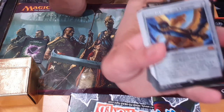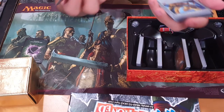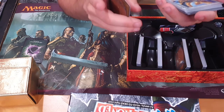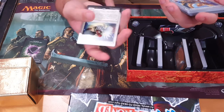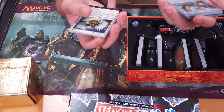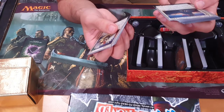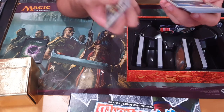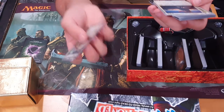Sword of Dungeons and Dragons. Equipped creature gets plus two, plus two and has protection from rogues and clerics. Whenever the equipped creature deals combat damage to a player, create a four-four gold dragon creature token — which we have — and roll a d20. If you roll a 20, repeat the process. Knight lifelink — damage dealt by knights you control causes you to gain that much life. So knights get lifelink in a way, but it's separate to actual lifelink, so you can stack it. Which is quite nice.